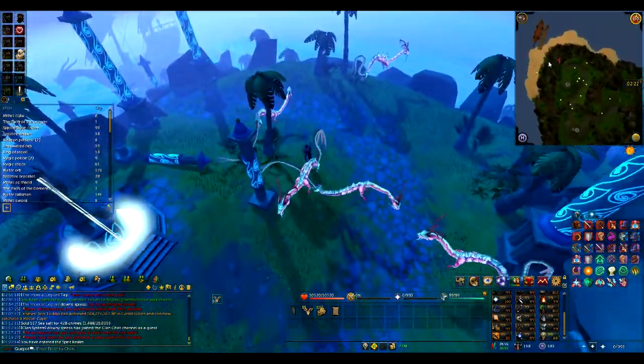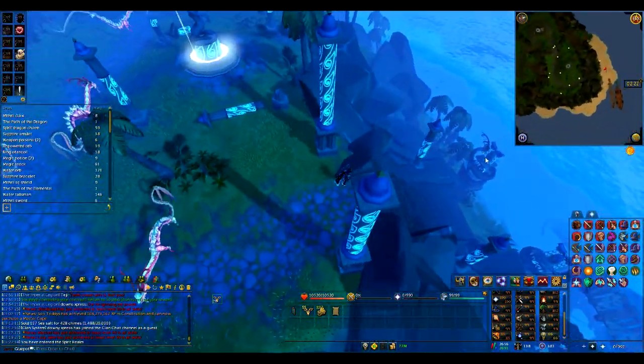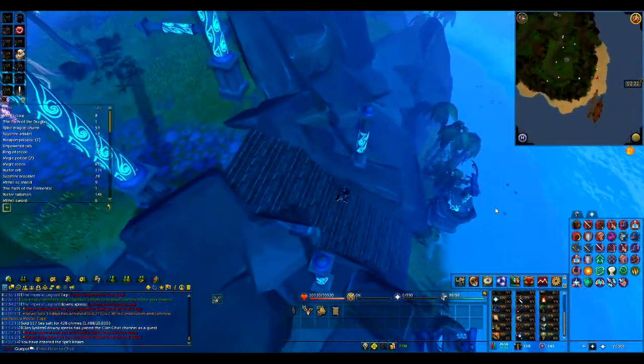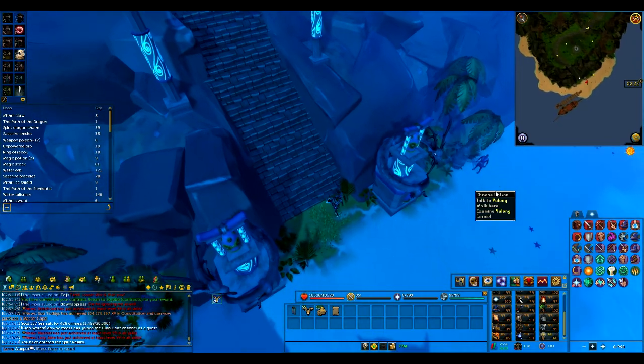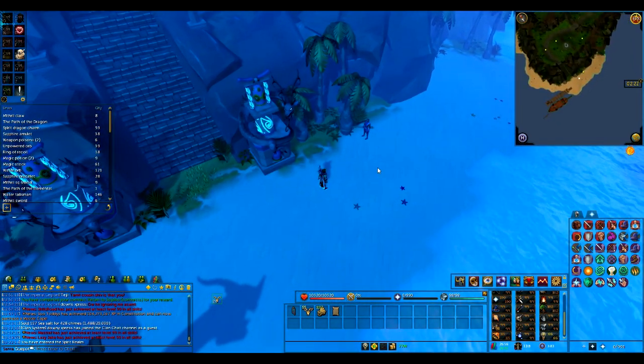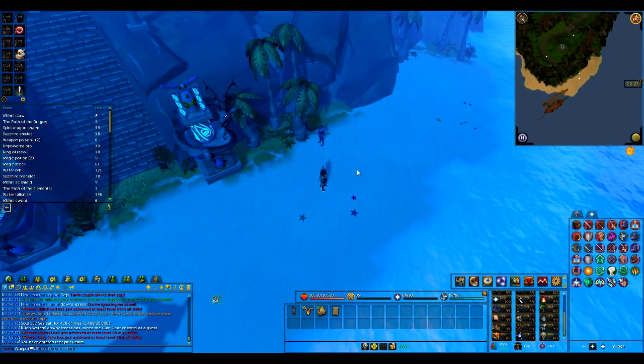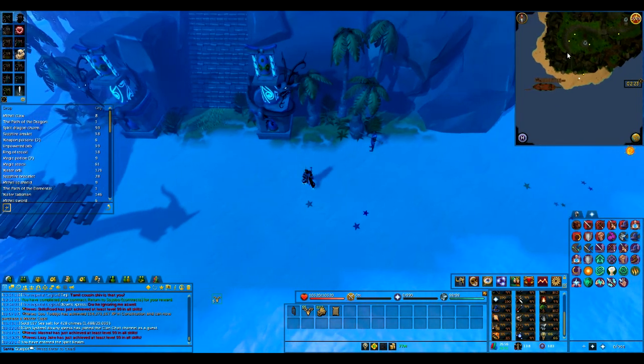After that, come down to the bottom and speak to the monk Yulong, who is in basically the same spot as Ling. He'll tell you about some stuff about the spirit world. You can then go back to Ling and decide whether to tell her where he is or not — it's completely up to you and doesn't make any difference.